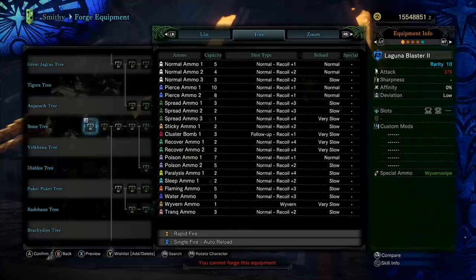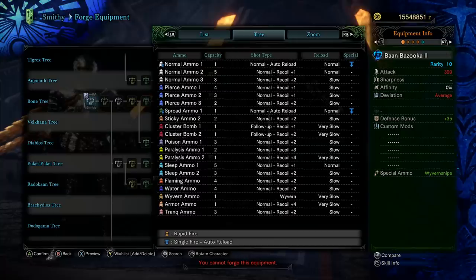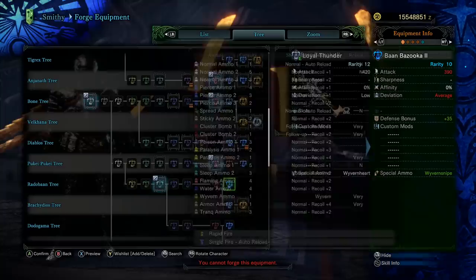Here's the Puke Puke tree — just a bad overall heavy bowgun. It comes with water ammo and flaming ammo, but both are bad. It has level 1 sleep ammo and level 1 paralysis ammo — just not that good, nothing redeeming about it. The Rautobahn tree is also kind of odd. It's got a decent clip of 5 for sleep ammo 1 with low recoil and decent reload speeds. But after that, it's not clear what you're supposed to do. You could do normal ammo 3, but you're just not going to get enough damage output. So Rautobahn tree and Puke Puke tree — not too impressive.